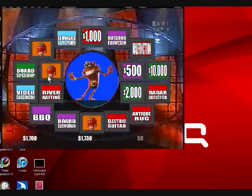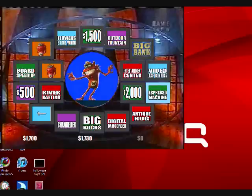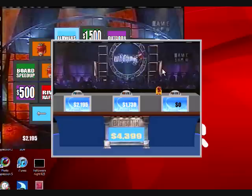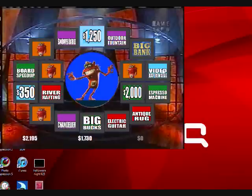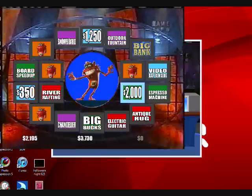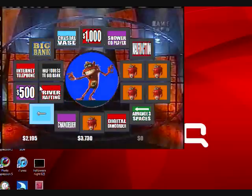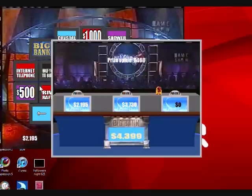Gotta add more whammies, player one. Stop at flowers by the buzzword $4.95. Player two stop at $2,000. Player one stop at a chandelier, we're at $4.60. Player two is frozen and now we're adding more whammies.